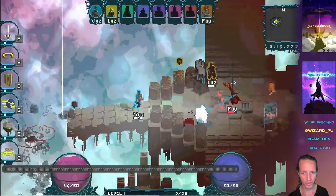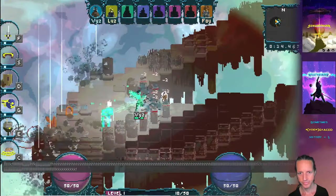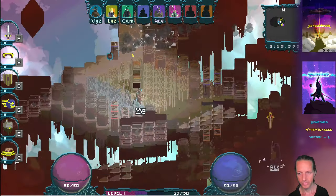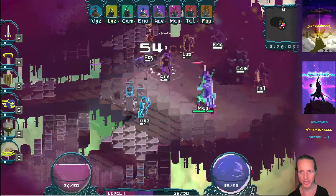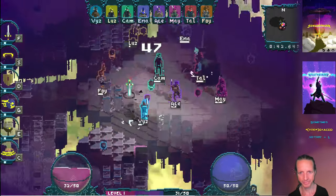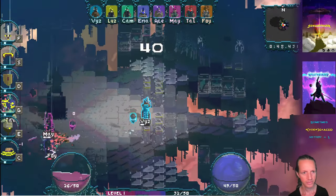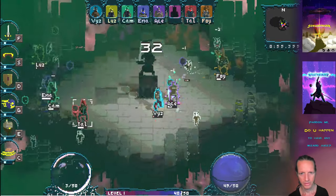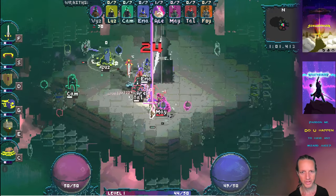So we've got the world eroding super fast. Now we've got all the players fighting here in the middle, and you can see we already have one person that's the boss. It's just chaos right now. I got turned into a boss but then died.